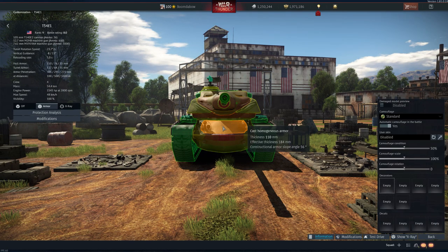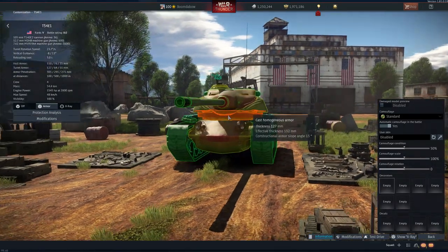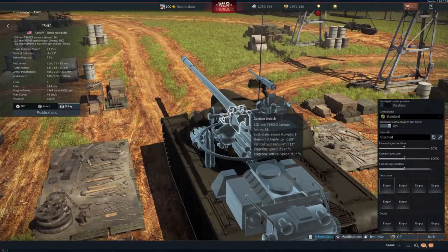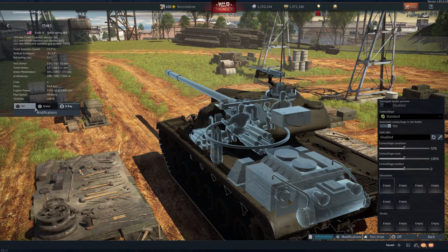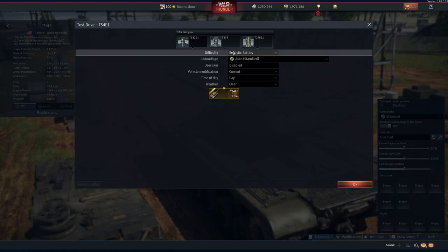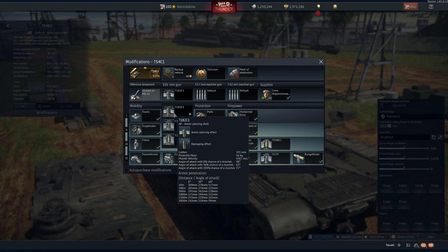At 8.0 you kind of get shafted getting uptiered to 9.0. The turret is extraordinarily nice for bouncing chances, but it's not the most heavily armored vehicle. What it totes is a quick-reloading 105mm autoloader cannon. Here's the rotary drum that launches rounds into the breech and closes it. We get 36 rounds — SABOT, HEAT, and solid shot. The solid shot is gnarly: 309mm of pen with a 105mm barrel.